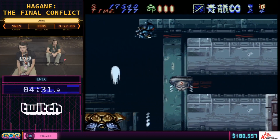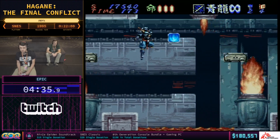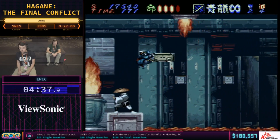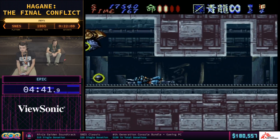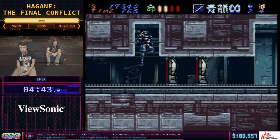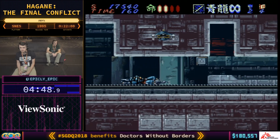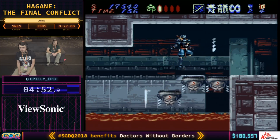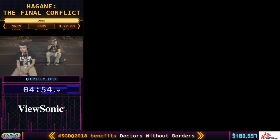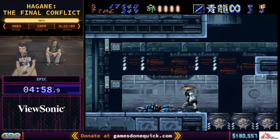He opted for the extra health pickup, which is a good call because he's going to need pretty much all the health he can coming up through here. He did get a blue flame at some point — that might have been a lucky drop. There's a quicker way you can get through this, but he's taking the safer route for now, which is the good call. If you mess up a little bit, you can get caught up in those and it can really just ruin your day. And you really don't want to have to redo that stage.